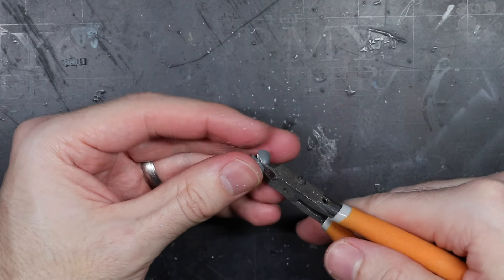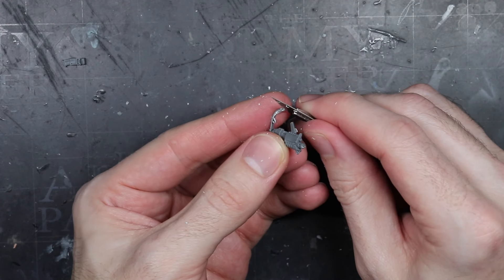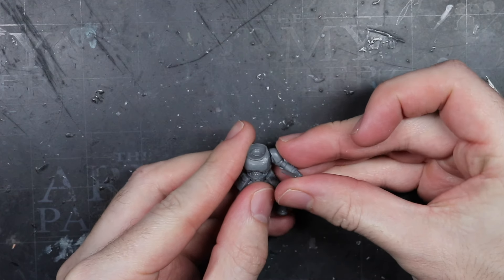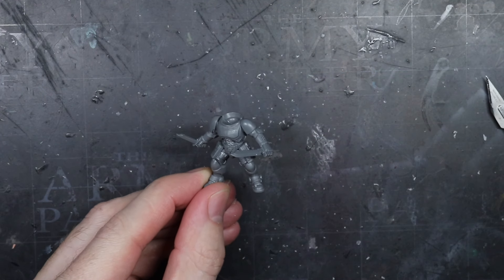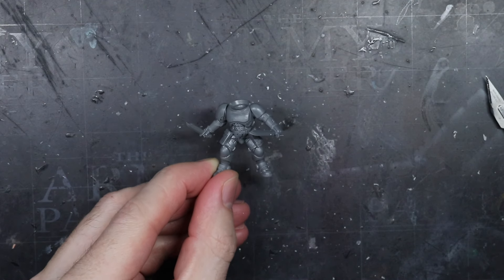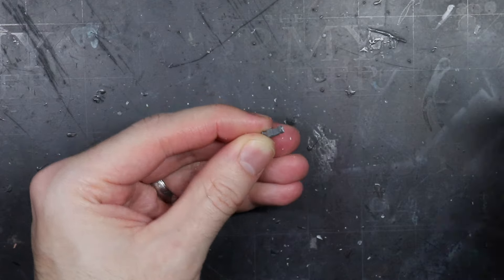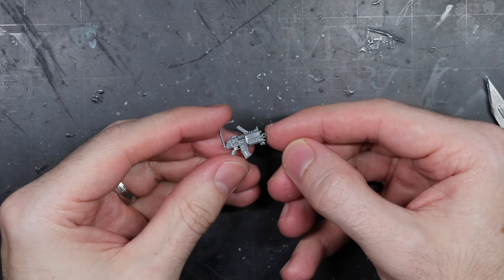To do this, I took the shoulder pad from the Incursor kit that would normally be used along with the wrist-mounted computer part. With my clippers, I carefully cut away the shoulder pad and used my knife to clean and smooth things out, leaving me with a Bolt Carbine and a strap. Before I attached the bolter, I glued on one of the Reaver combat knife arms along with an Incursor arm also equipped with a knife, resulting in an undeniably combat-ready Reaver. With the arms in place, I just needed to add a magazine to the bolter. I took one of the Oculus Carbine magazines, clipped away the scope, trimmed it back, and glued it in place to complete the bolter's appearance.